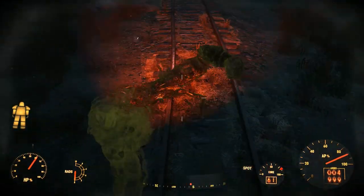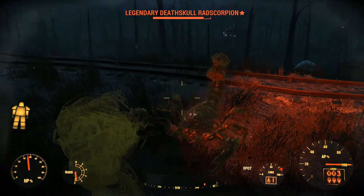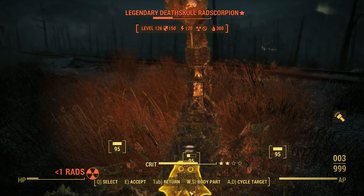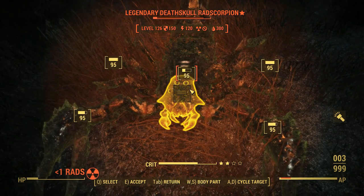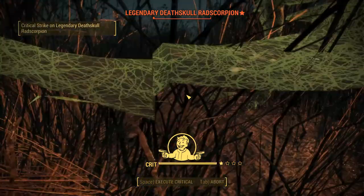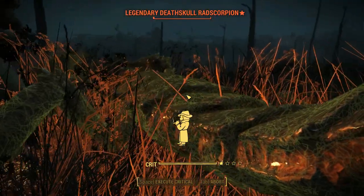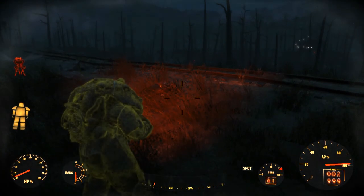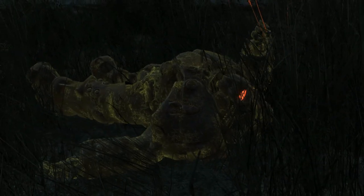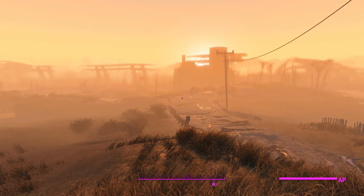Looks like we've got a rad scorpion — man, you picked the wrong person to fight. You don't even have super stealthy power armor. There's the cloaking effect happening — you can see the outline of my suit with all the poison effect on it. This one isn't messing around; I need to take it out quickly otherwise I'm going to die. Thank you Mysterious Stranger — if you could actually shoot him that would be nice. There we go.